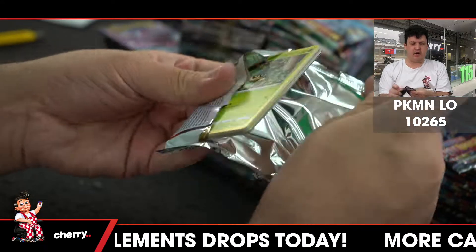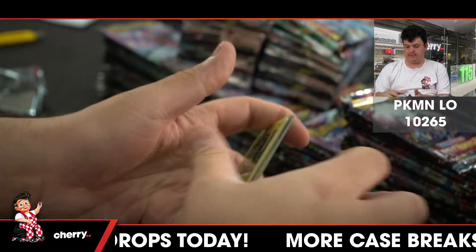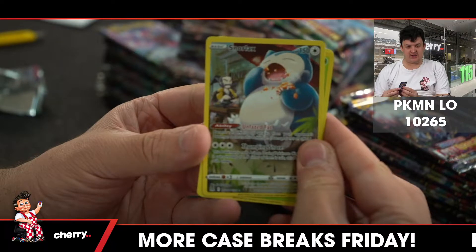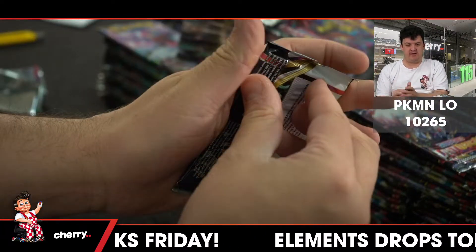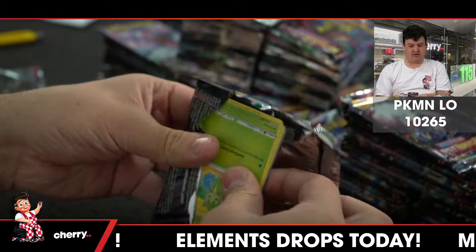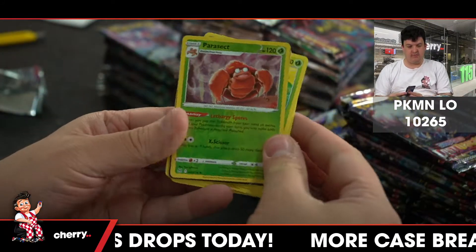On these top boxes. Oh no. Snorlax, Trainer Gallery. Vileplume holo. 10 minutes to be done on the top part and we push through. Parasect.